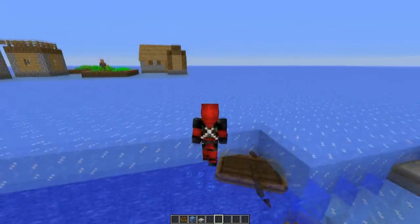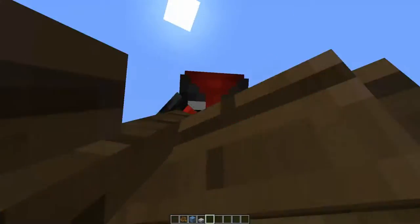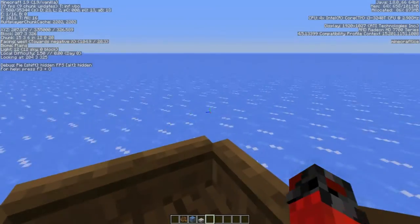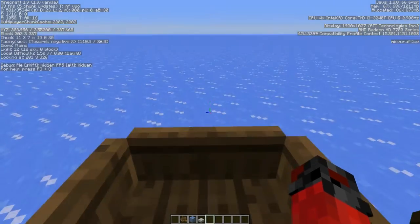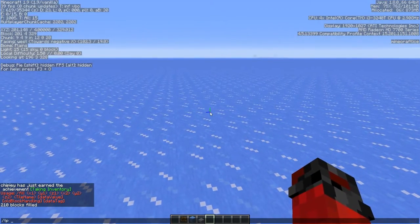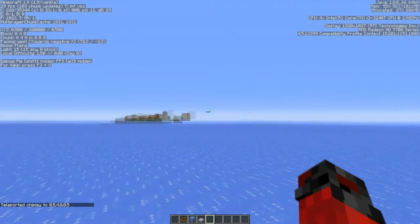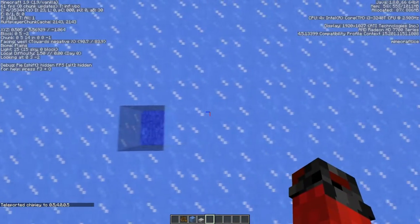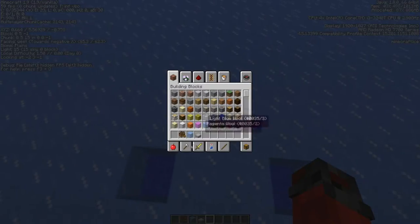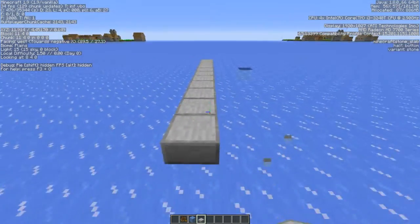So let me just grab another boat, let's see how quick we do this. Alright, I have an idea, I'm gonna do an experiment. We are at chunk zero, more or less zero zero. So I'm gonna go ahead and make two tracks: one made out of ice, and one made out of water, and we'll do a race to see which one's quickest.